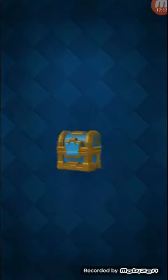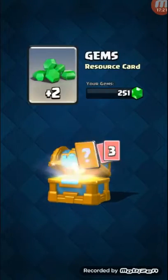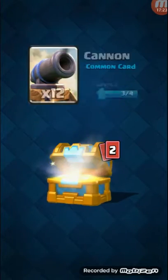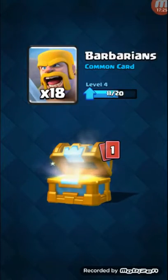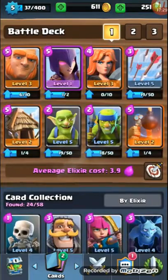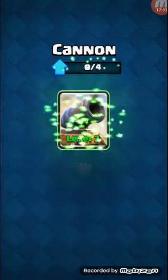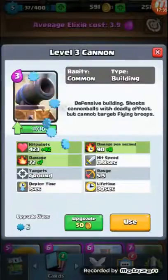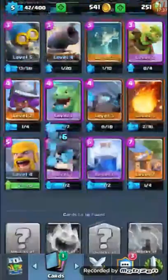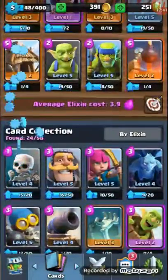Actually, let's end this video here because the clan is just going crazy. Let's check what we'll get: a barbarian hut, 12 cannons — that's decent — 18 Goblins, and 3 Giants. I upgraded my Goblins twice today. Barbarians are super lucky. Let's get the cannon to level 4, and let's get my Goblins to level 5. I'm super happy!